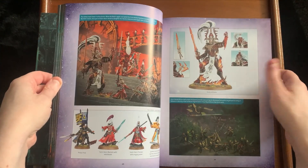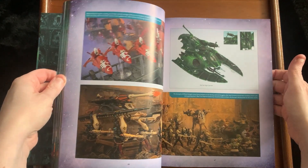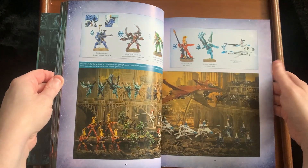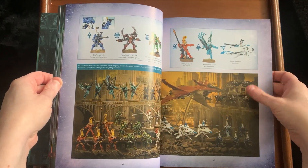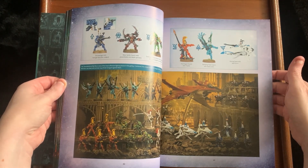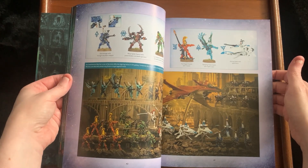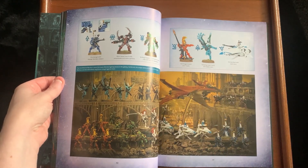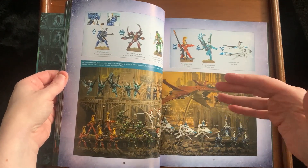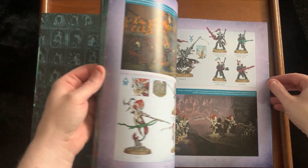We've also got the big lad himself — a giant Avatar — which I will be buying once the model is released. Some of the artwork in here is really nice. It kind of harkens back to my feelings when Games Workshop used to do the art compendium book every now and again. This reminds me a little bit of that. We've got some nice patterns and graphics.